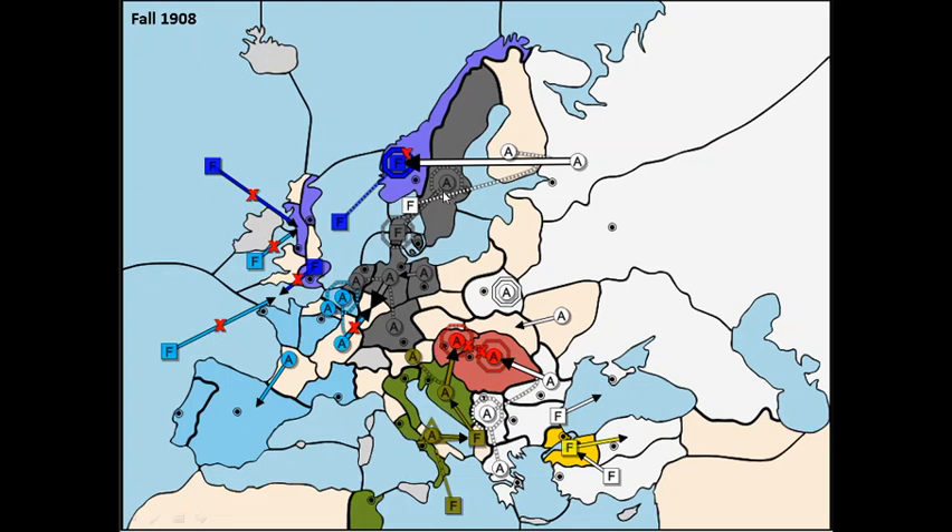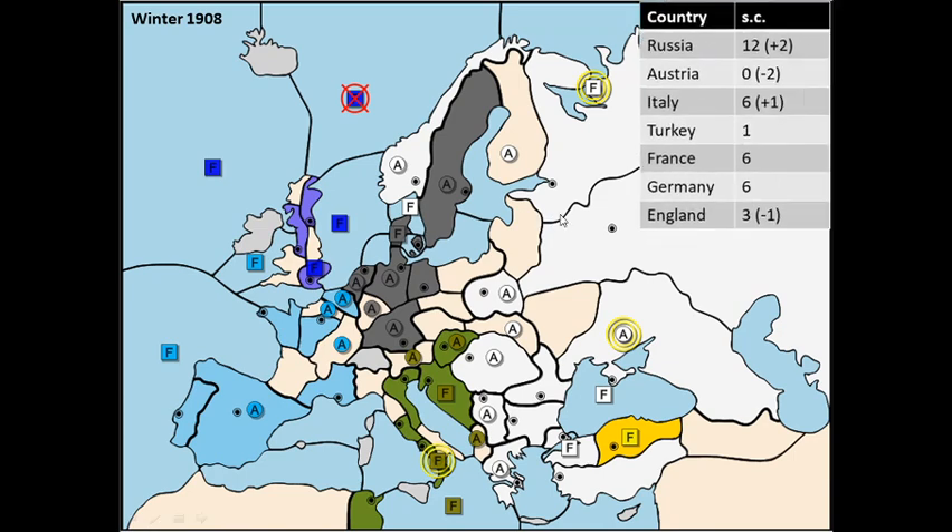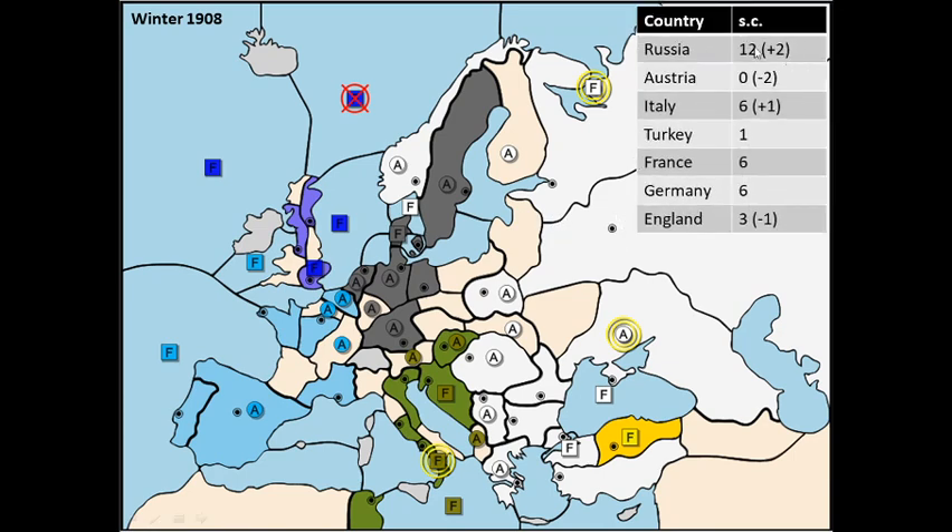By this time I'm in a really good position with 12 supply centers. I've wiped Austria off the board, so I now have an Italian neighbor. I'll never really get on speaking terms with Italy but it's also not necessary — I have plenty of units to hold him off. Germany is still acting as my buffer. With 12 supply centers and the others only at 6 and somewhat scattered, I'm quite confident I have a good chance of actually winning this game.